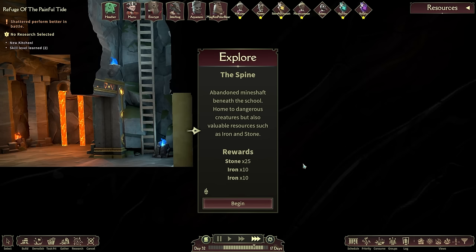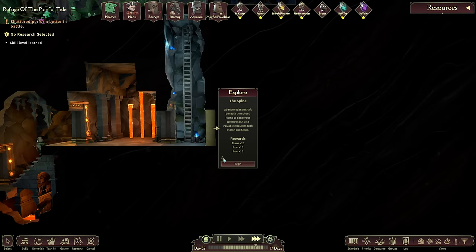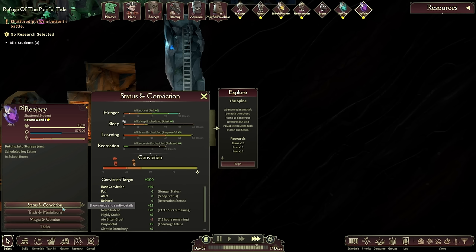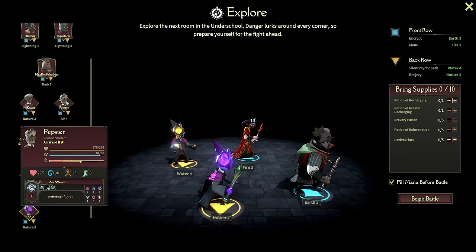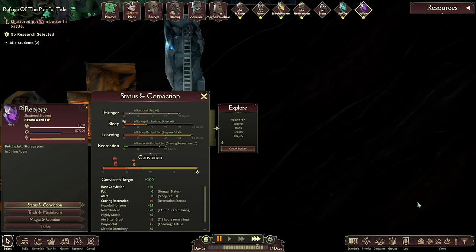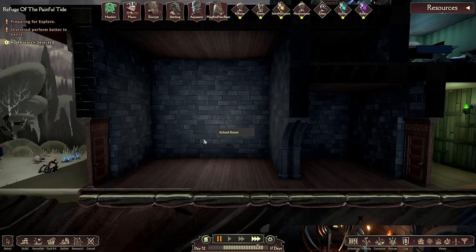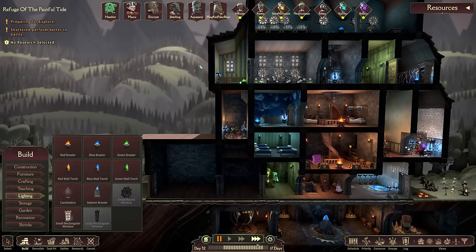Well done on the learning over there. It's probably time to start exploring further - the spine, an abandoned mine shaft beneath the school, home to dangerous creatures but also valuable resources like iron and stone, rewarding 25 stone and 10 iron. There's a one skull battle. Rejury needs that trial and needs to be full - they are full right now. Let's take Rejury out with Peps. Now expanding that area - the issue is I cannot get round windows without void caps.